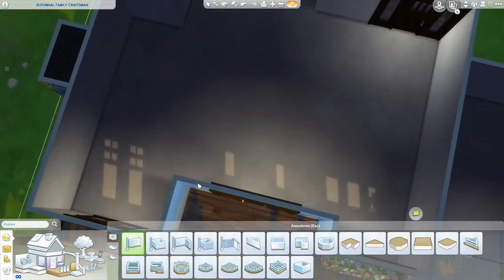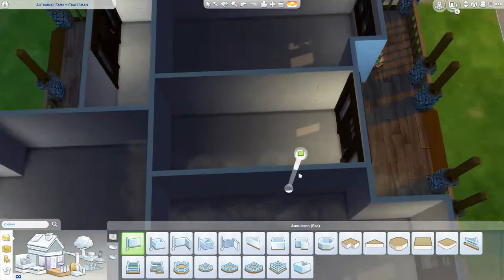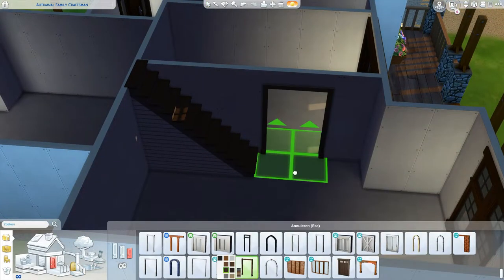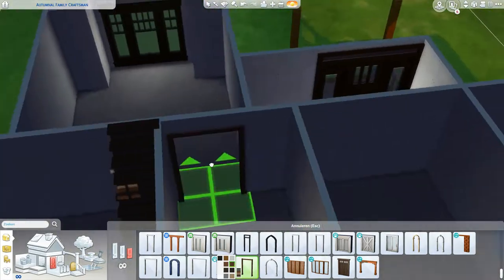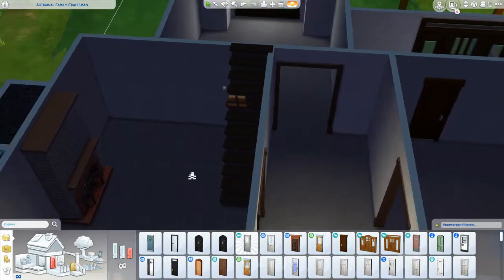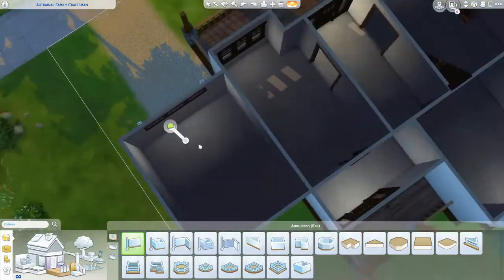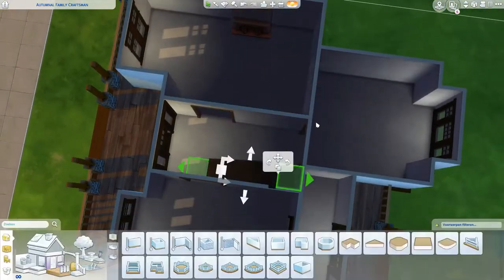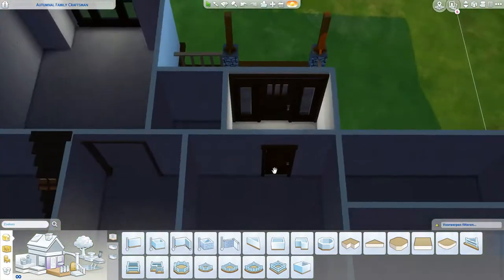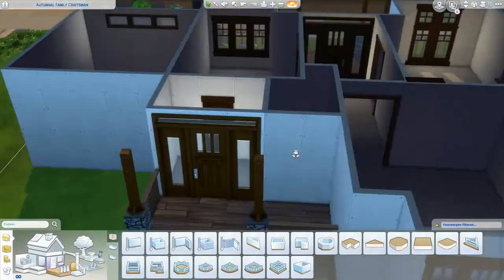Here I'm going into the interior and starting the floor plan. I had a little bit of trouble because I wanted a mud room and then I completely forgot to put in a bathroom. I was going to put the bathroom at the front of the house, but I don't like bathrooms being at the front of the house, especially in front of such a big window. I think it's quite intrusive.